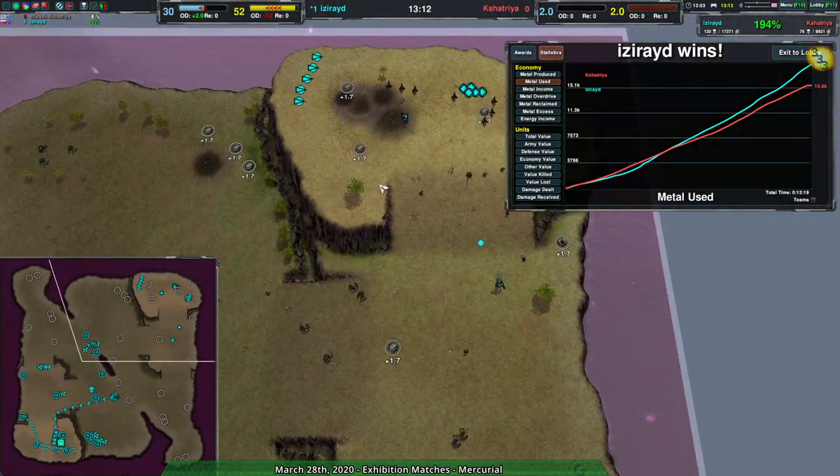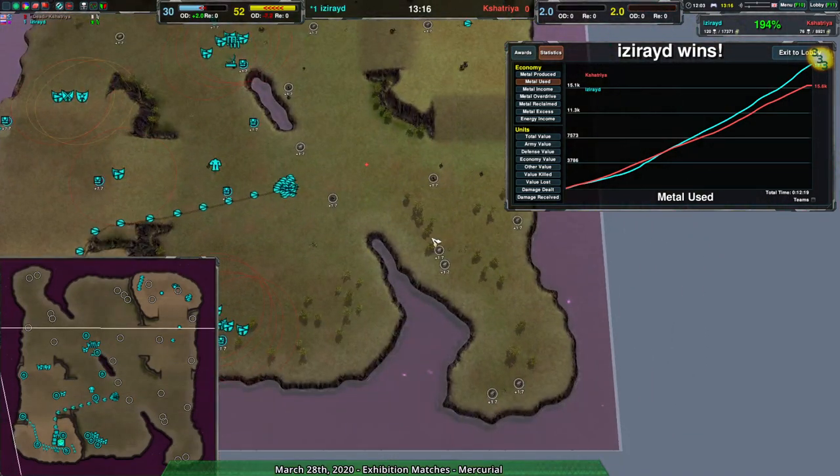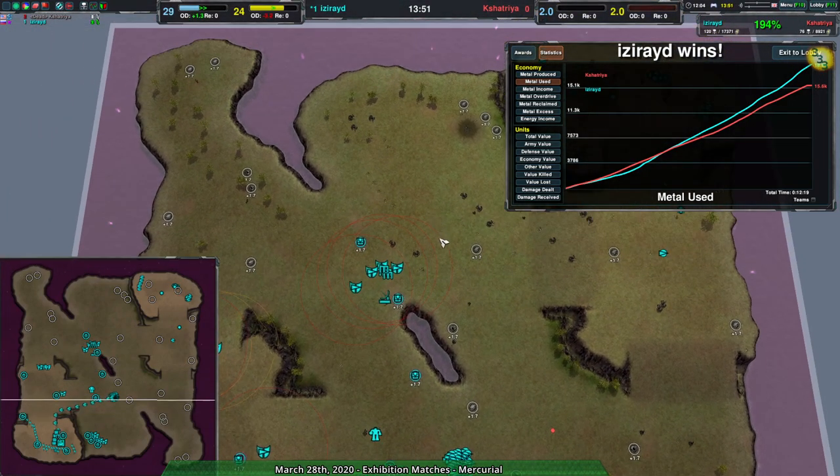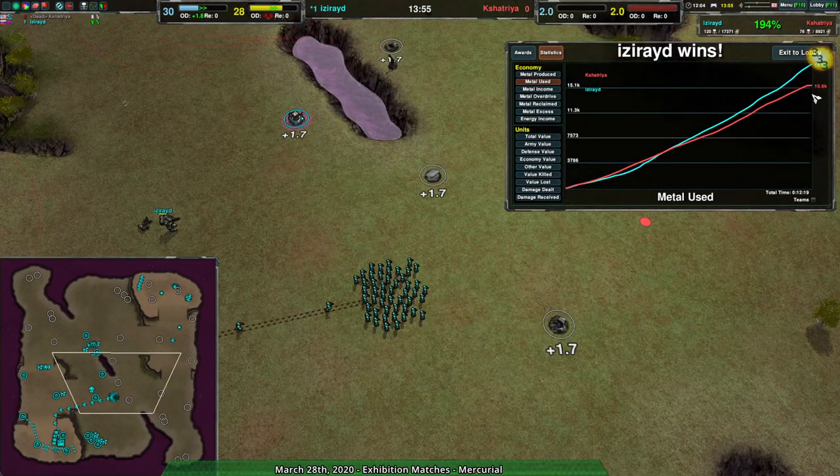I didn't notice a whole lot of radar use either. Anyway, that is that — we will have one last match, which will be Gohra and Randy on Banana Republic. That match will be very interesting because Gohra and Randy are two of the best players in the game. Gohra is basically the best player, and Randy is currently third best, and also a former StarCraft player who's really good. Gohra versus Randy matches are always fun to watch. Banana Republic is mostly flat, so we'll probably see vehicles — likely hovercraft. Stay tuned, we'll be back in a couple of minutes.